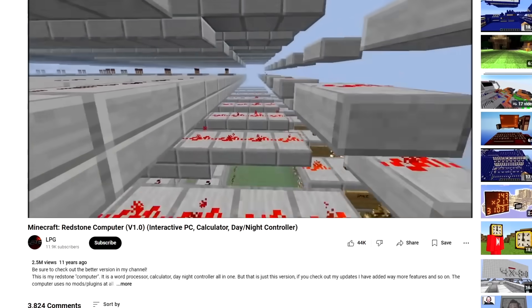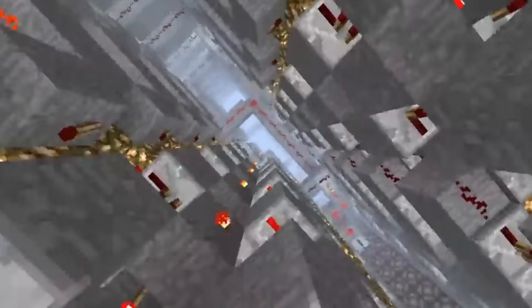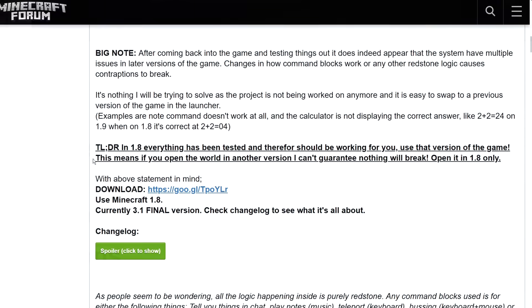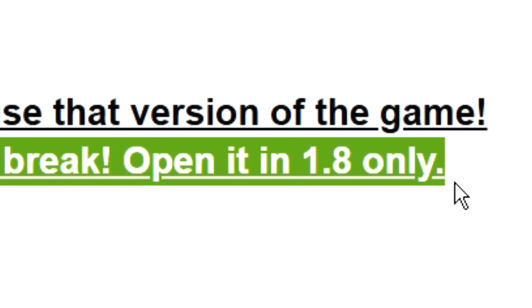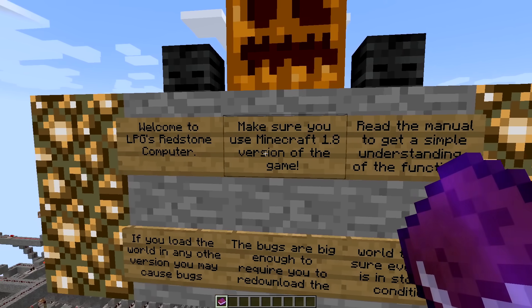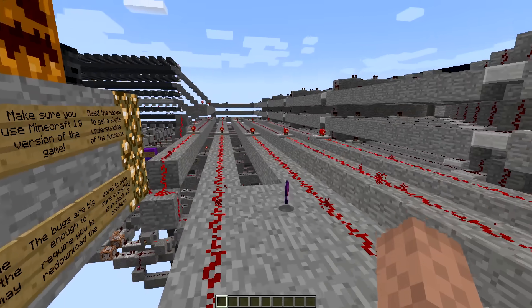Finally, we're going to look at the mother of all classic redstone builds: the interactive redstone computer. Unfortunately with this one, the download link to the original version of this world shown in the video doesn't exist anymore. We only have this last version posted on the Minecraft forum that was updated for Minecraft 1.8, which was still released over 10 years ago. The creator of this map even said that if you open this world in another version, he can't guarantee nothing would break — open it in 1.8 only. Yeah, about that. Manuals — we don't need manuals. Let's just get right into this.